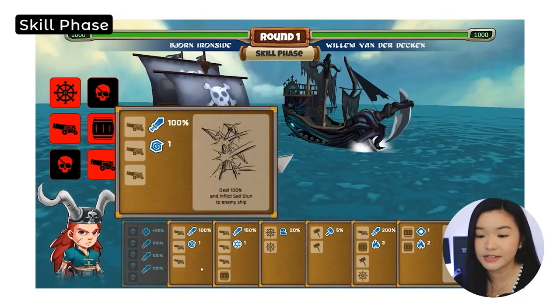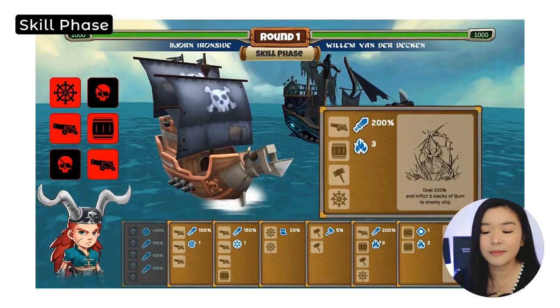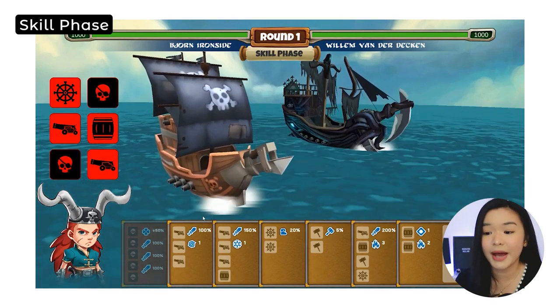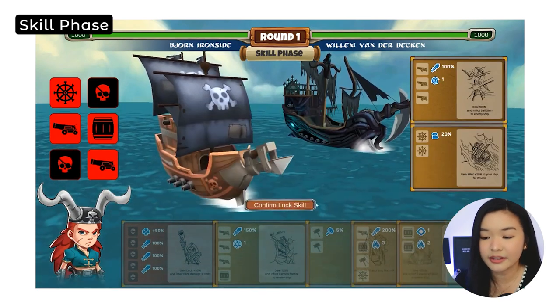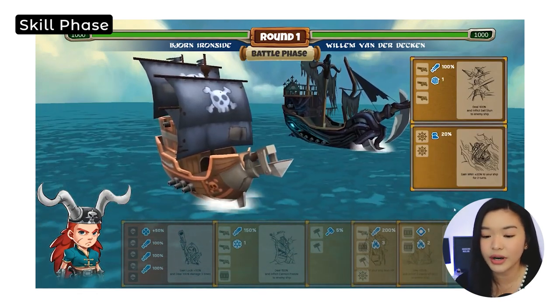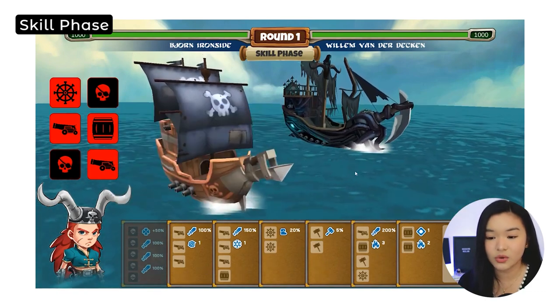Then after the roll phase, we move to the skill phase. Dito naman sa skill phase, pipili naman tayo kung ano yung actual na gagamitin natin, or i-activate natin para sa next phase, which is battle. Nakikita natin pumipili siya sa ating video. And then yung ship part will provide unique skills. We've covered a bit more of this in detail doon sa AMA natin.